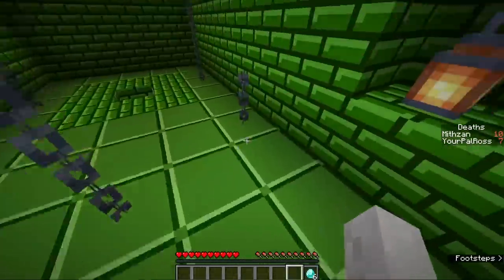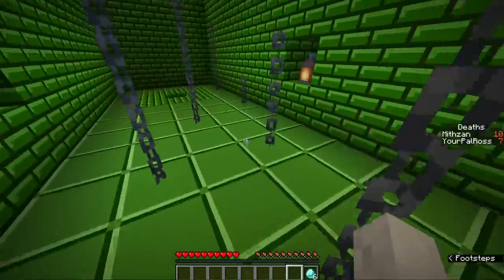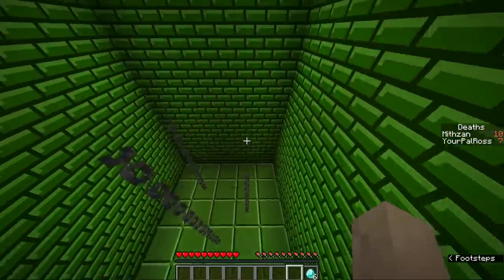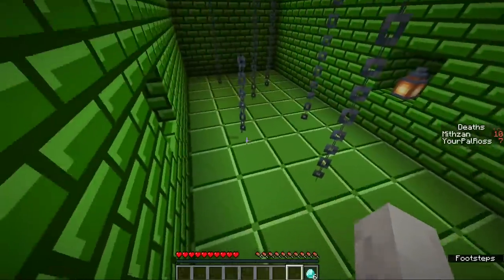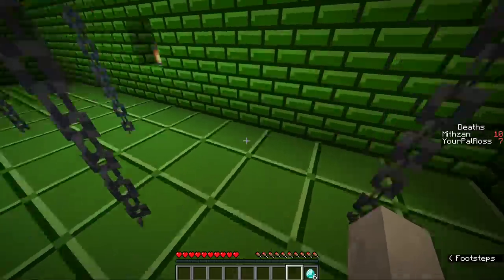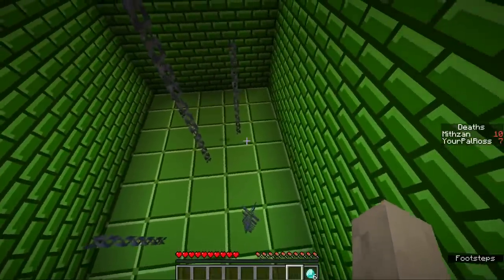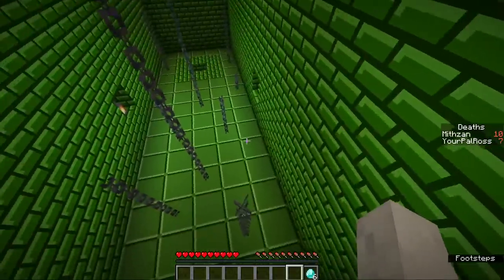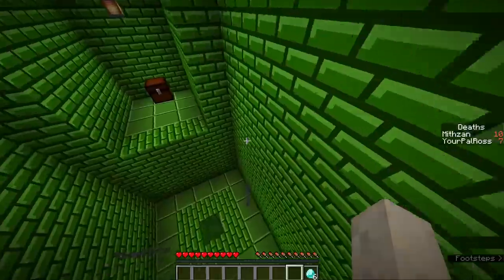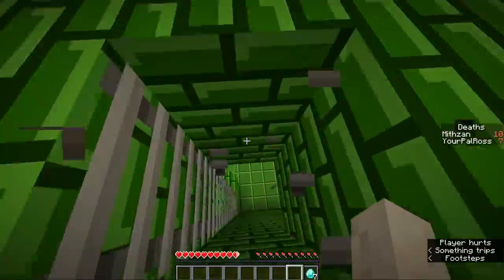I can only parkour in F5 mode — I don't understand how people do it in first person, you don't even get to see where you're gonna land. I'm a keyboard warrior. Walking off of these is fun — I hit the space bar but apparently not soon enough. I got the diamond that was up here.